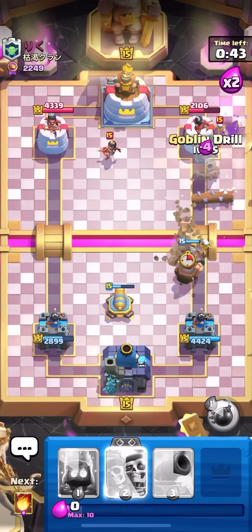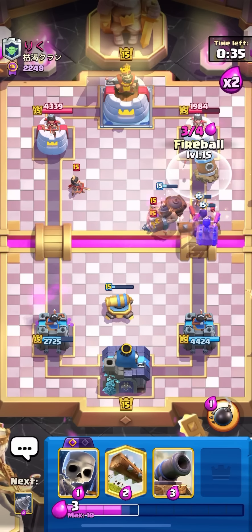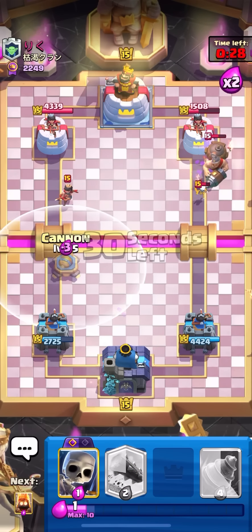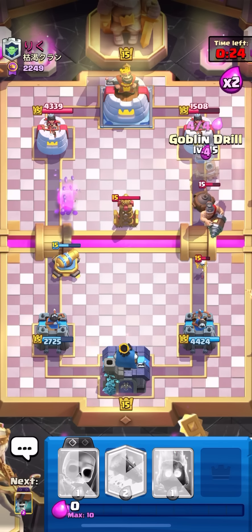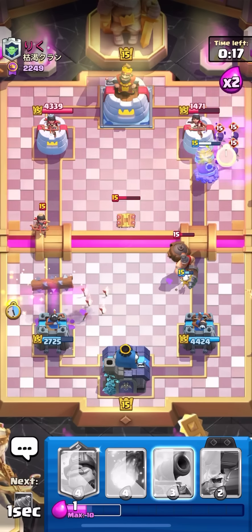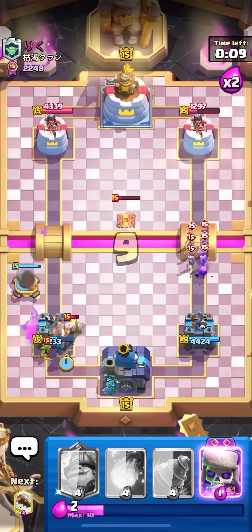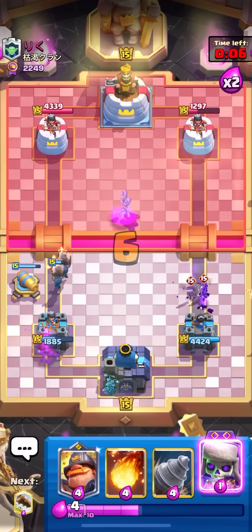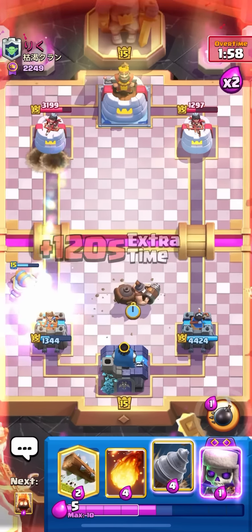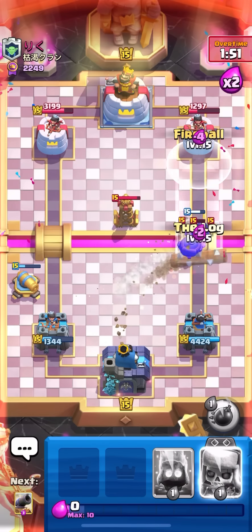I need to spam some goblin drill and fireballs to make him defend so he can't get a third rocket down — usually when they go for a mighty in the back they get up to three rockets. Going for a log on offense — I don't really care because I have a lot of defense for the barrel. Fire spirit on the side and I should be able to defend. He played it in the front so I was able to defend either way. I took one shot from one of the goblins but it's okay. Cannon on the princess — going for a goblin drill, skeletons, log, fire spirit on the side to distract. Cannon — he's probably going to barrel. I need wall breakers on defense for the inside goblins.